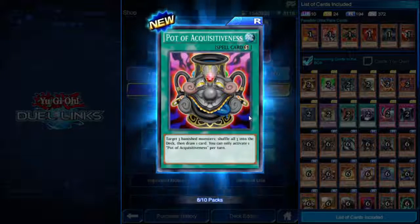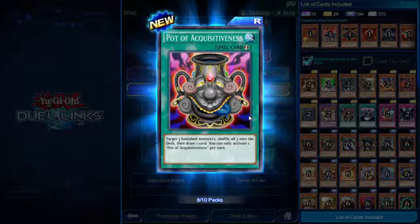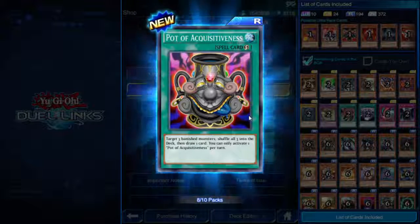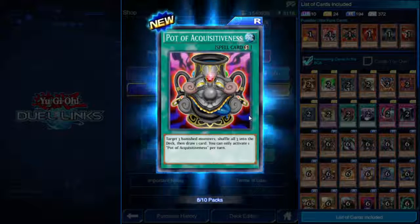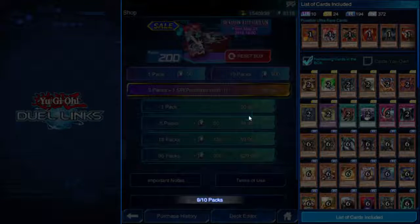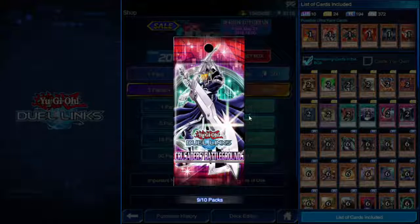Pot of Acquisitiveness — quick play spell. Target three banished monsters, shuffle all three into the deck and then draw one card. Cool, we finally got some cards to help out with returning banished monsters.